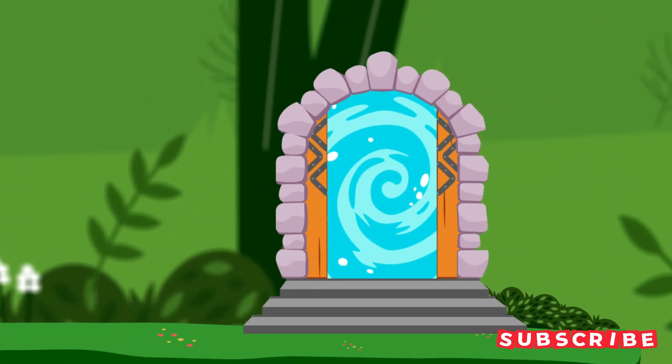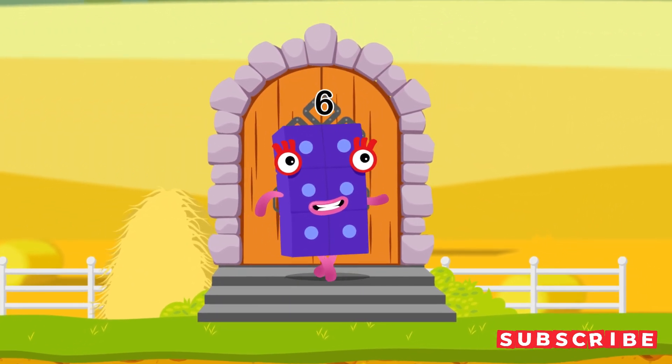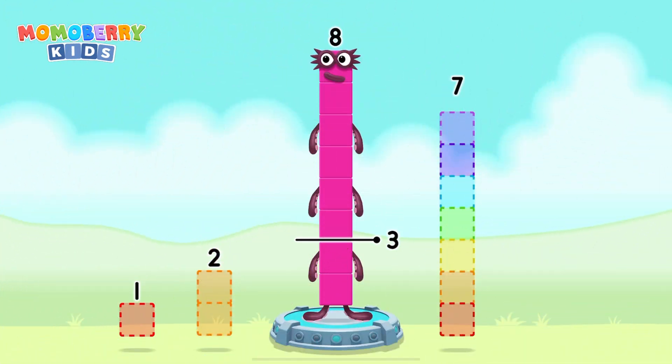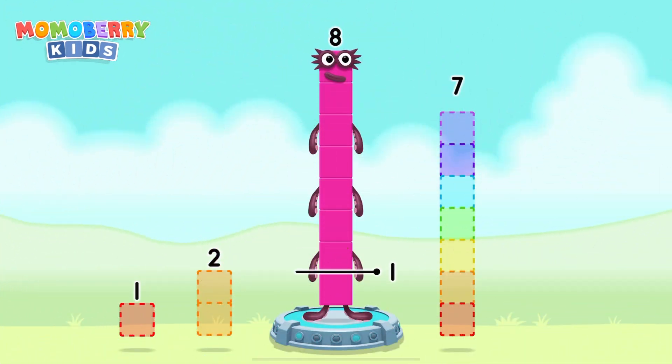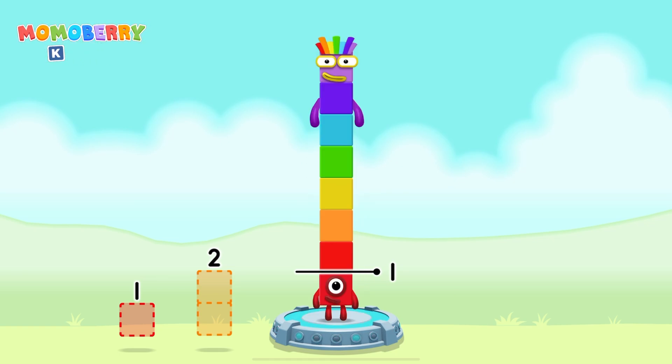Try another adventure next! It's time for some number magic fun! Can you solve the puzzles and help the number blocks reach the treasure? Take number blocks away from eight to leave one. Seven! You cracked it! Eight minus seven equals one!